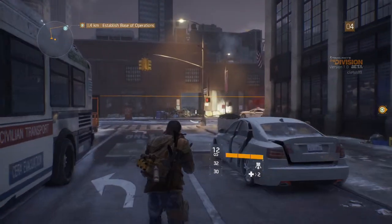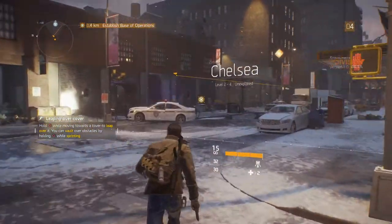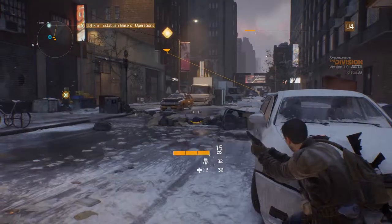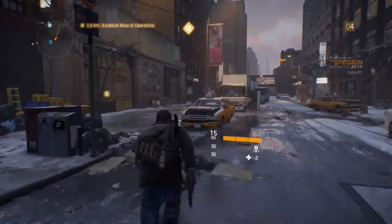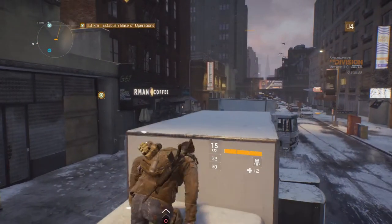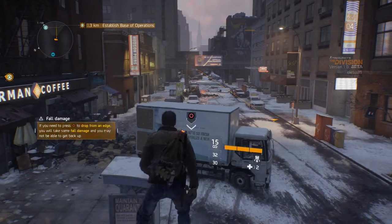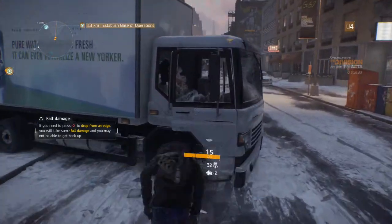Hold circle while moving towards cover to leap over it — that's good, you can run over cover. We're ducking behind cover now, which is always good. You can get up on the lorries as well and get a good angle on your enemies, shooting from above. You can also jump down and move around corners.